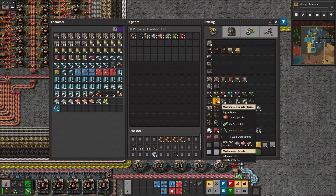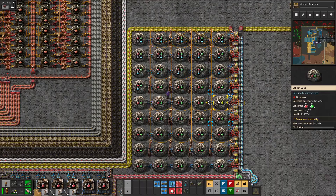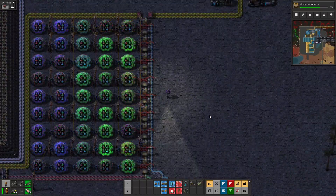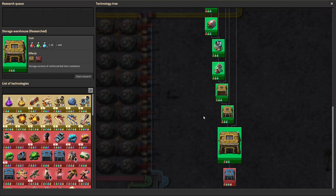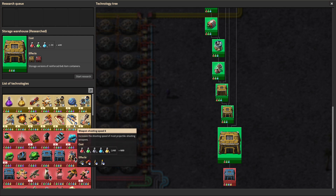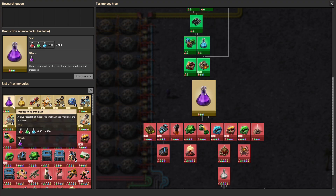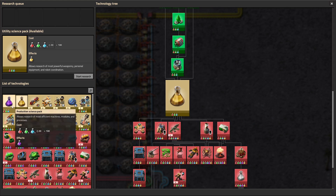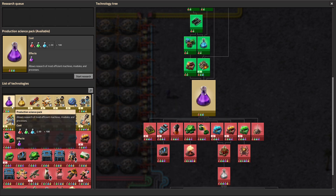I set up the lab since I haven't done that yet, and run the storage strongbox, storehouse, and warehouse researches since I apparently hadn't done those yet. Then it's time to decide which science to go for next, between utility and production. Despite the fact that it is a bit more complicated, I did end up deciding to go for utility science first, since I think A, it'll make for a better viewing experience, and B, it just gives me better stuff overall, because it gives me the logistic system, and logistic system is really good.